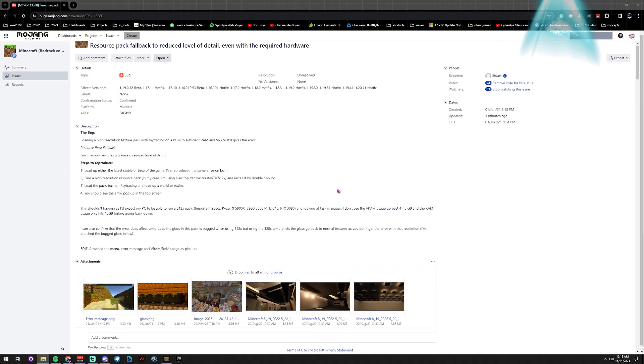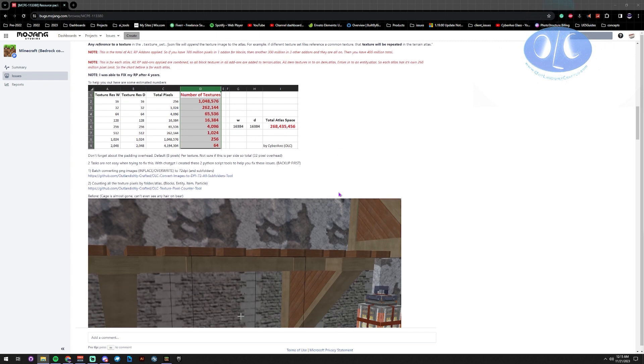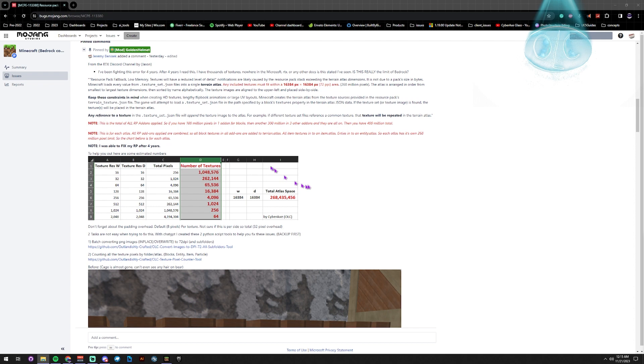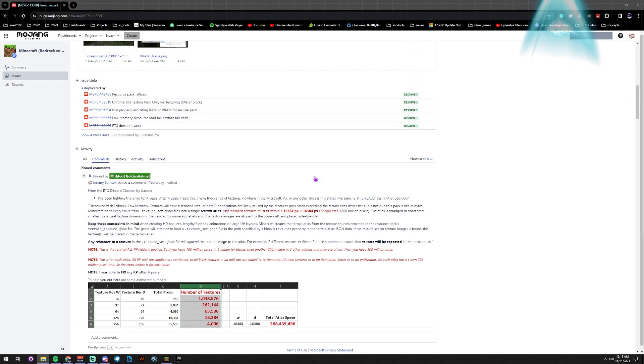I wish I knew this a long time ago because it's been damaging my pack quality. I've been taking pictures, video, and doing guides with degraded quality for four years because I went over the limit right off the bat with some animated textures. When I did my check, I was at 3.5 billion pixels just for blocks.